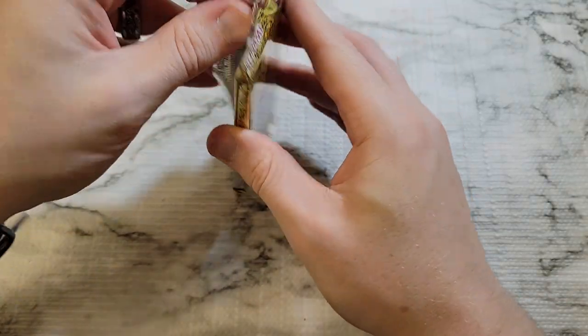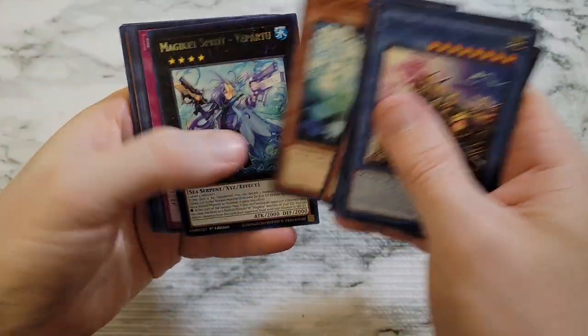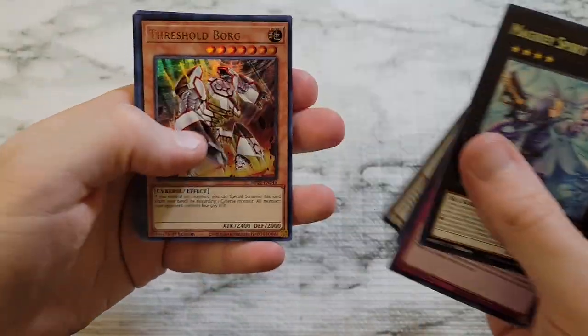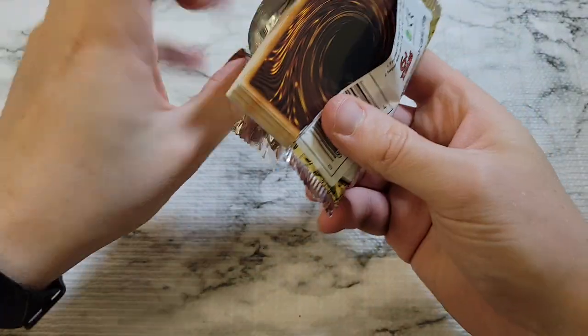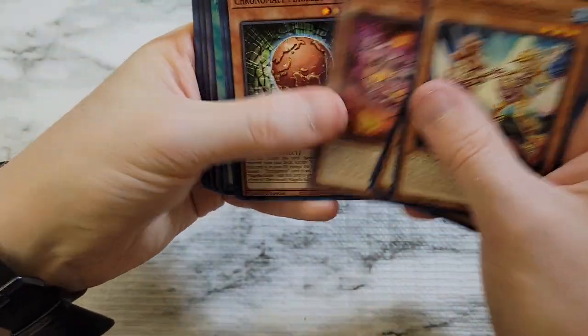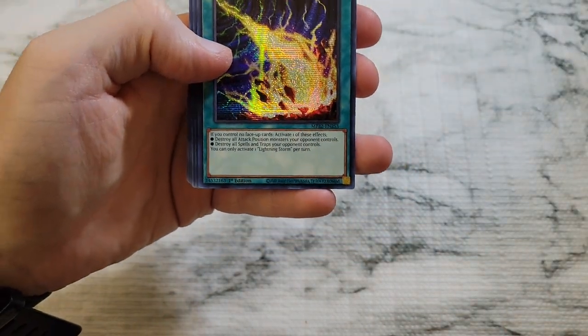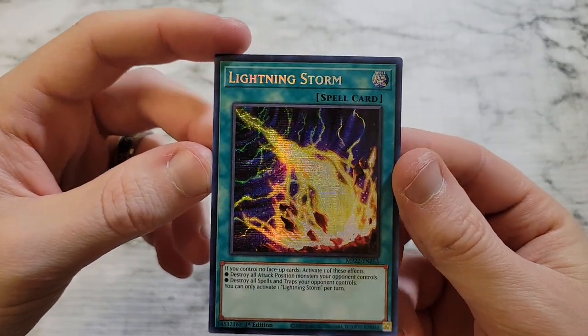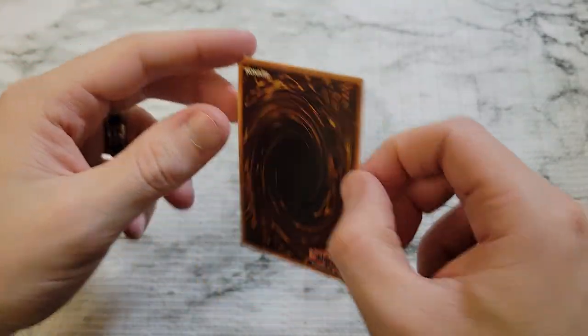We've got 12 packs left. We need DMG, Red Eyes, Droplet, Prosperity — four cards we absolutely need to round out this set. Diviner of the Herald would be nice as well. Goki, Live Twin, Atoshinamashi, Scrap Wrapper — Lightning Storm! Forgot we needed Lightning Storm. Very good pull — looks to be in good condition. That was the one I was missing. So we've got just Prosperity, Droplet, Red Eyes, and Dark Magician Girl. Can we pull it off and get all the big ones from one case?